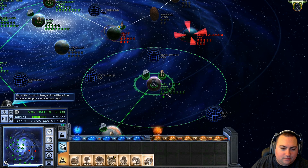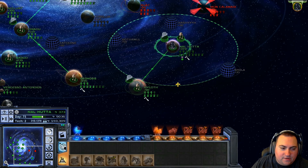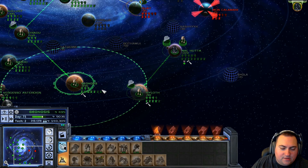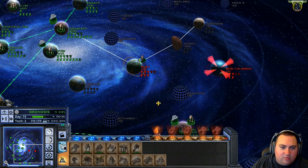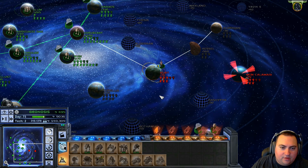Now Hutta's got a ton of surface slots to build on — same with Geonosis. I should actually build more mining facilities. Can our bounty hunter neutralize any heroes here? No.